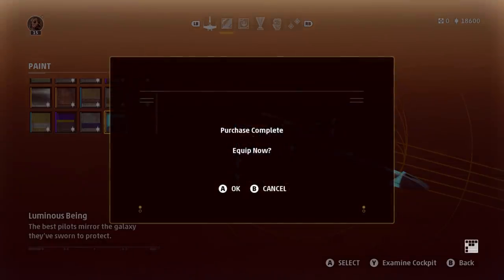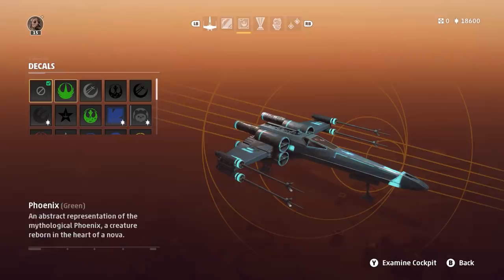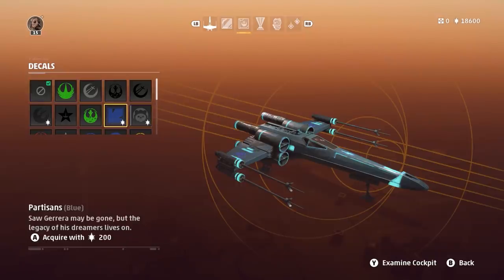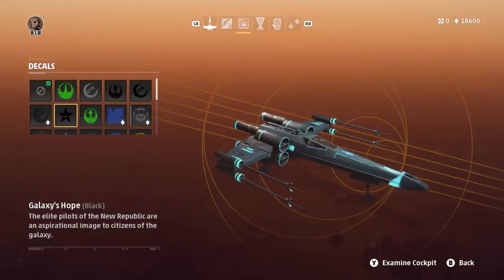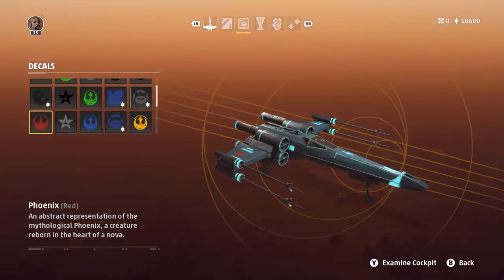On to some of the decals. You can customize your starfighter with different decals for both the New Republic and Empire. You've got the Phoenix, Vanguard Squadron, Alphabet Squadron, the Ewok, Saw Gerrera's Partisans, Galaxy's Hope, and Sabine Wren's Starbird. Each of these comes with several color choices to match whatever starfighter you're flying.